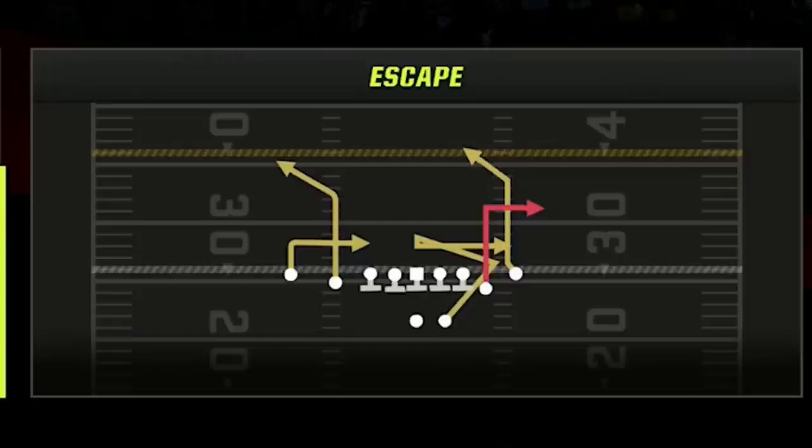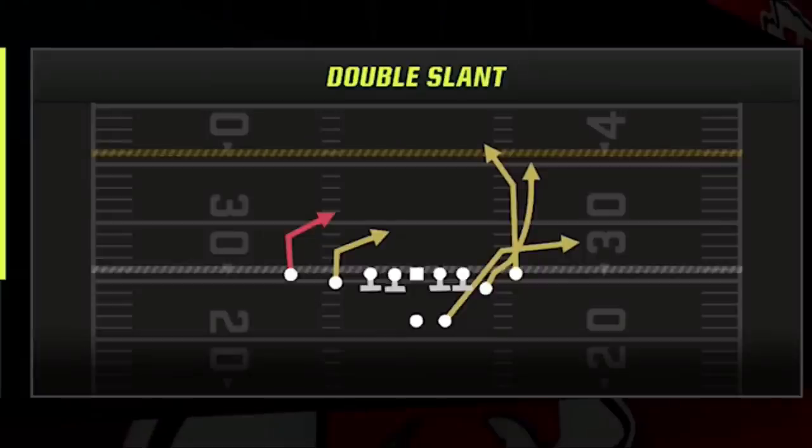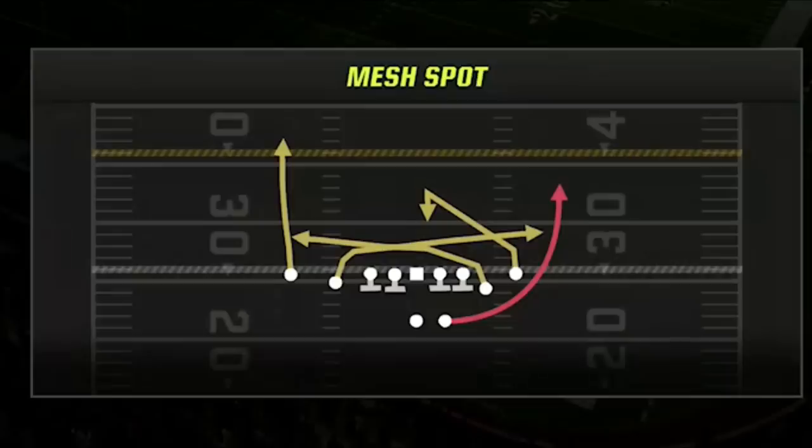For my audible plays, I have the escape play first, as it is probably my most used play and can be a one-play touchdown against cover 2 man and zone, cover 4 regular and match, and cover 3 in multiple ways. I keep the inside zone as my only run play. My 3rd play is the Y-sail, which can only be found on the Bills and can be a one-play touchdown against cover 2 and cover 4 in a completely different way than the escape play. The 4th play is the double slant, a one-play touchdown against man 0 and man cover 1, with another setup for cover 2 and cover 3. My 5th play is the mesh spot, best for dinking and dunking but also has a one-play touchdown against cover 2 zone.